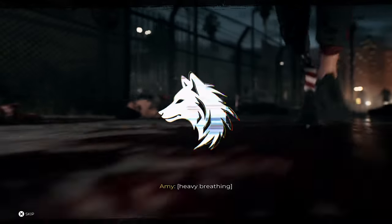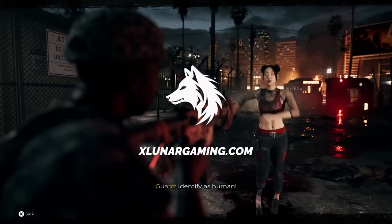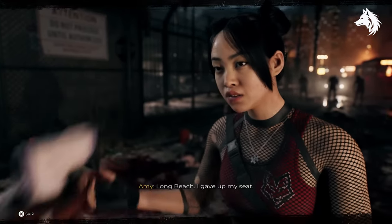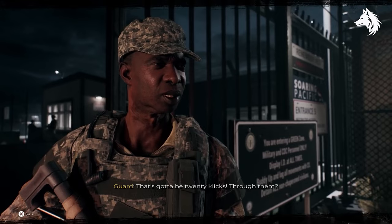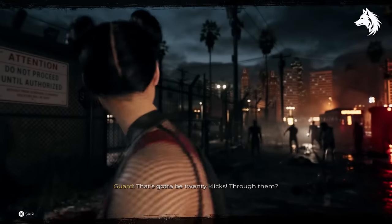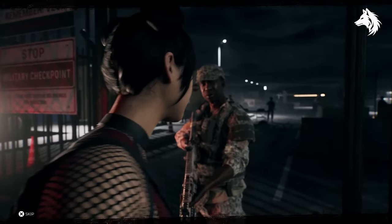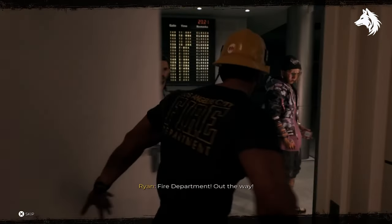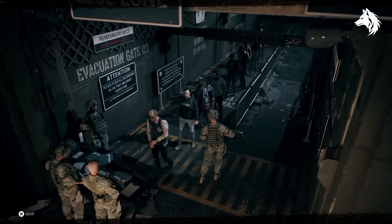Dead Island 2 is the long awaited sequel to Dead Island, finally out after 10 years, taking place not on an island but in Los Angeles, which offers some spectacular and iconic scenery like Venice Beach and Santa Monica. The story tells of a deadly virus spreading across Los Angeles, and the city is now in quarantine as the military has retreated.